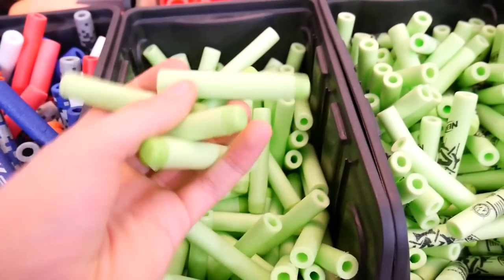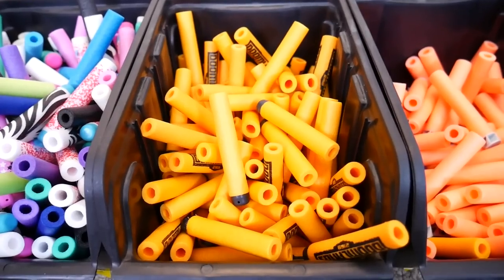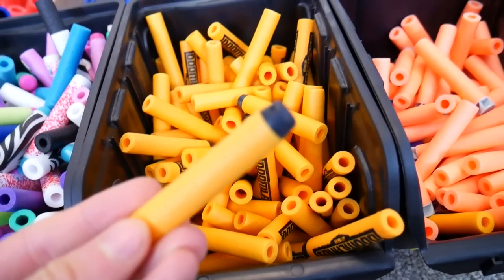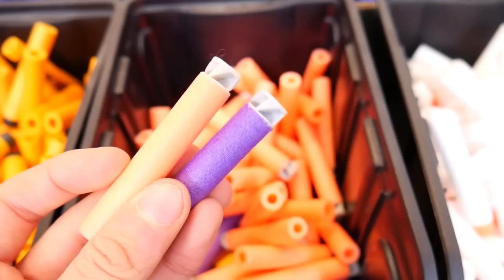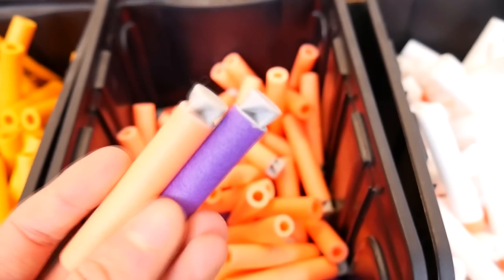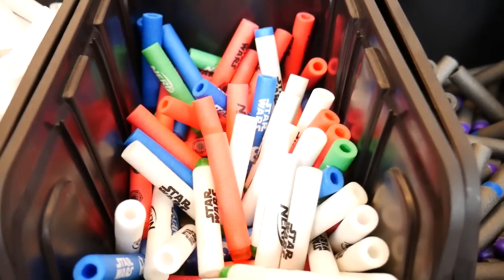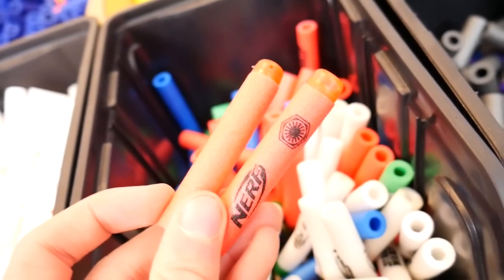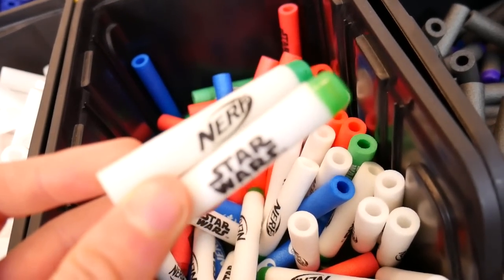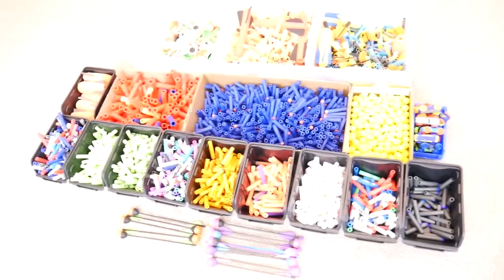There's a big box of Rebelle darts which never get used. Next to that are Doomlands darts — regular plain ones and deco ones. Up here are AccuStrike darts — regular orange ones and a Rebelle one. Here's a big tub of white Modulus darts. And here are the Star Wars darts — green ones, blue ones, red ones, and white glow-in-the-dark ones. Lastly, a small box of Alien Menace darts — I haven't bought the deco refill packs yet.